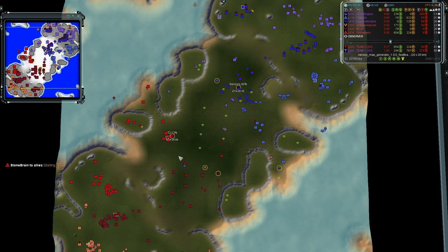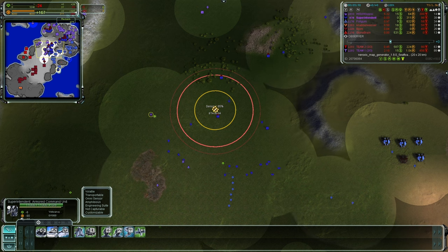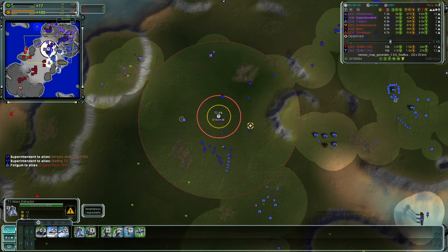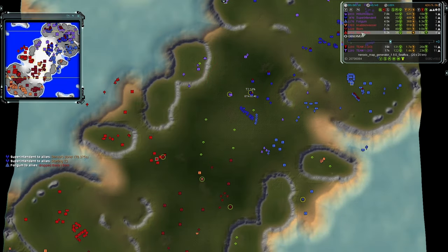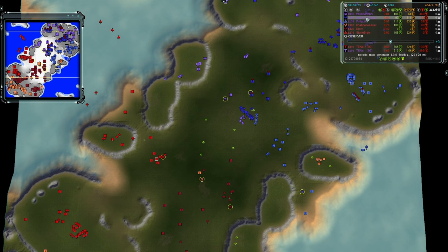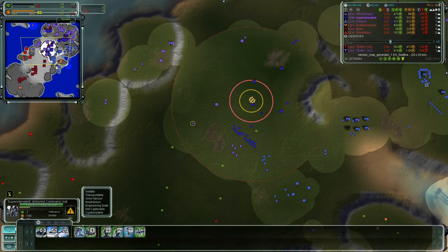T2 is on the way for Stonebrain — he's going to start turtling up. There's no UEF so no Ravagers for either team. Superintendent's sensor package is at 90% and when it upgrades — wow, look at that — it's essentially the same range as a T1 mobile radar station, and it's full vision too, not just a radar signature. He can see everything in that area, that's a huge amount of vision.